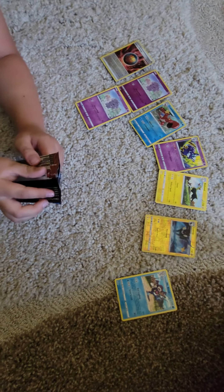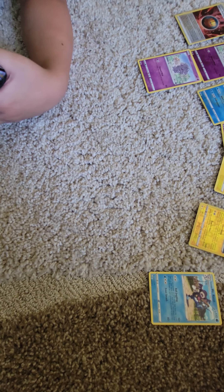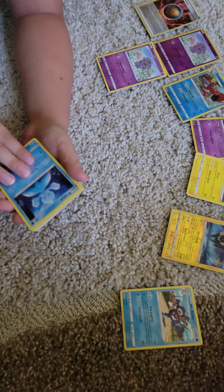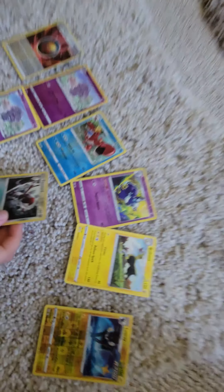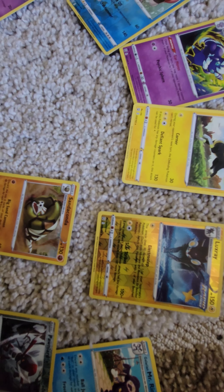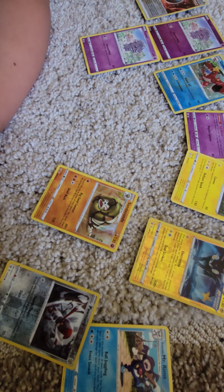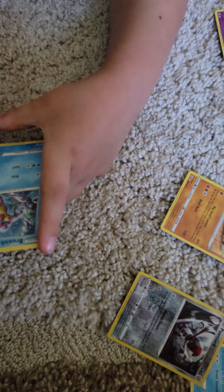Last pack — this is the last pack we're opening for today. If you don't get a V-Max or anything, I'm going to be surprised actually. Glameow, Silicobra, Frillish, Houndour, Scatterbug, a Reverse Foil — Ponyta. Another holo rare — Sandaconda. Trainer. Honchkrow. And Bruxish.